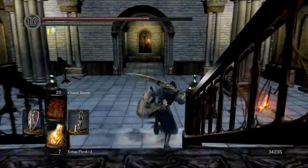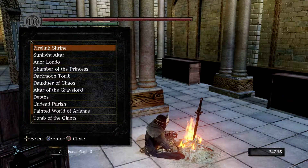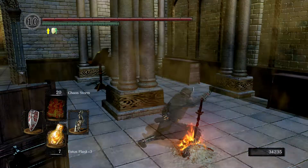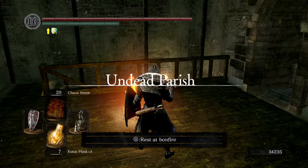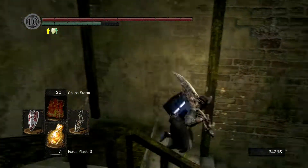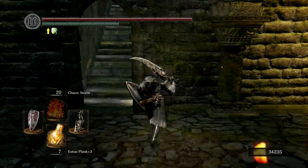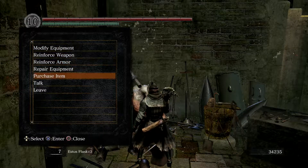We actually need to warp to Undead Parish. So what's going to happen is we're going to just get into the DLC - we're not actually going to do anything in the DLC today, I'm going to show you how to get into it. Then in tomorrow's video we'll do the DLC. We want to go past Andre - the giant blacksmith doesn't have anything to ascend my weapon, and there's nothing that says 'ascend' either.